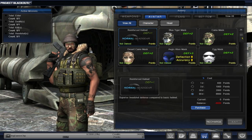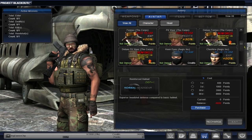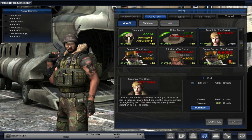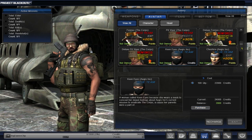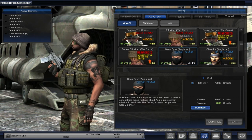Avatars — you've got some masks and helmets to choose from, and you can change your entire avatar. There's one avatar for red and one avatar for blue that you can buy with credits; other than that, everything costs points.